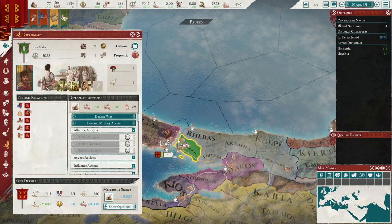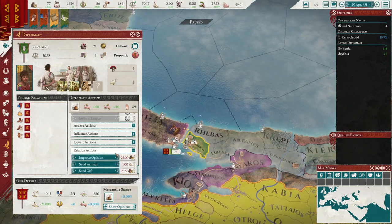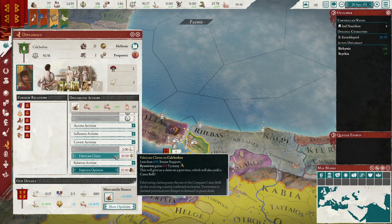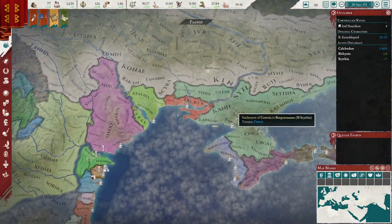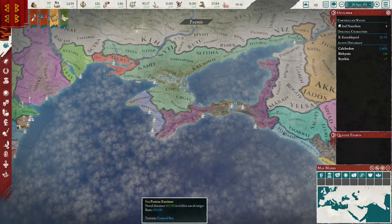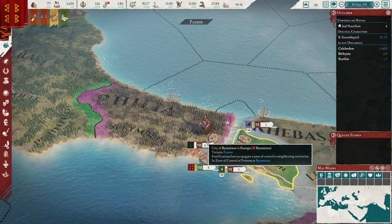Speaking of claims, I want to get a claim on Chalkedon already because they are an easy target. Their 20-pop city is very important for raising our initial levies, because starting out we only have four troops. We are a bit smaller, and since we can't auto-recruit troops, it is a bit more painful in terms of growing pains.